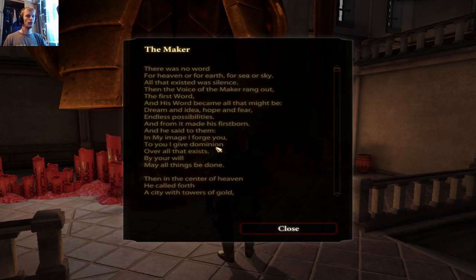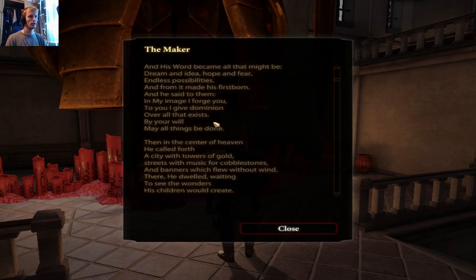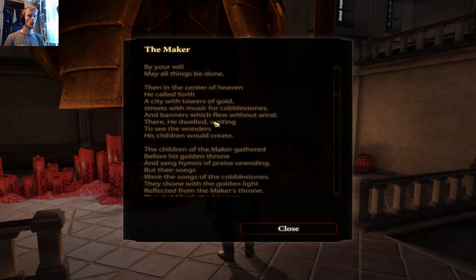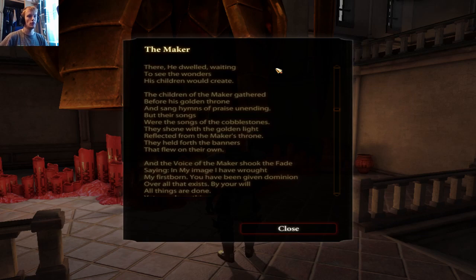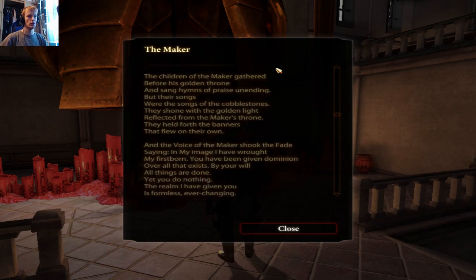The Chant of Light: 'There was no word for heaven or for earth, for sea or sky — all that existed was silence. Then the voice of the Maker rang out, the first word, and his word became all that might be — dream and idea, hope and fear, endless possibilities — and from it he made his firstborn. He said to them: in my image I have wrought you; to you I give dominion over all that exists; by your will may all things be done.' In the centre of heaven he called forth a city with towers of gold, streets of music for cobblestones, and banners which flew without wind. There he dwelled waiting to see the wonders his children would create.